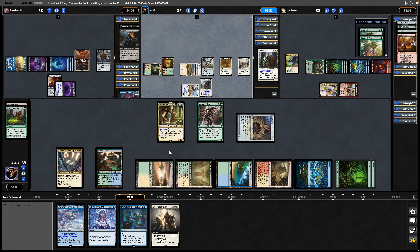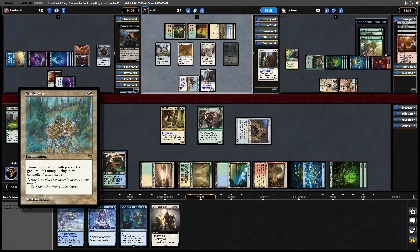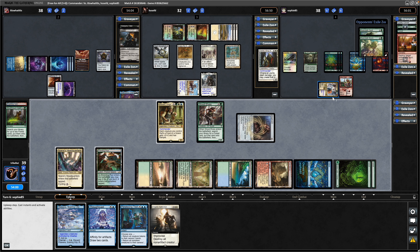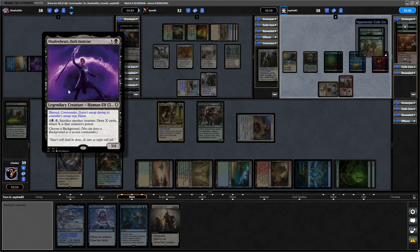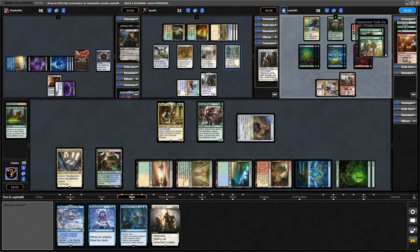Weathered Wayfarer being activated again for the white player, then following up with an Anointed Procession - which we could do with on our side of the field actually. Waiting on a sac outlet at the moment. Then down to three cards in hand, a Crackdown - non-white creatures with power three or greater don't untap during their controller's untap steps. That doesn't affect us, but it does affect the Ballooner so that stays tapped, and it affects this Commander as well since it needs to tap with its tap ability.